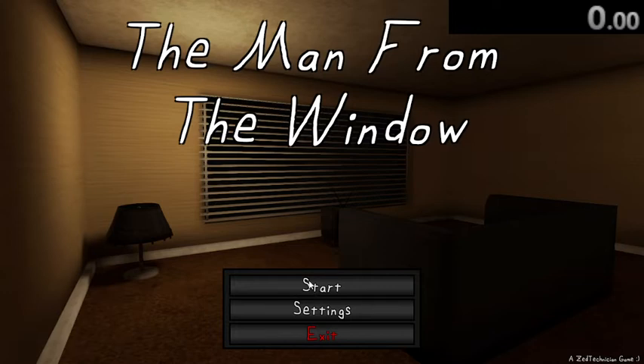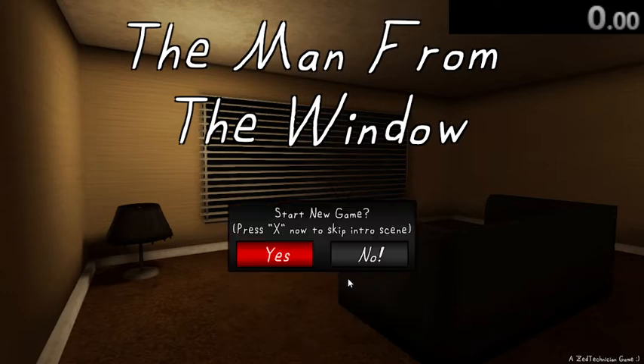Without further ado, let's begin. When you hit start, it'll automatically send you to this menu. You will want to hit X to skip this cutscene. If you hit yes, you will have to deal with about a minute and a half long cutscene. I highly recommend getting a mouse and not using a touchpad on your keyboard for speedrunning, because it's going to be a lot harder. Time begins when the white dot or your cursor appears.